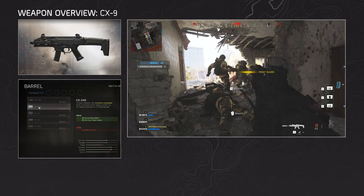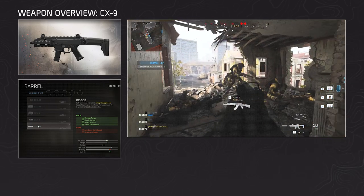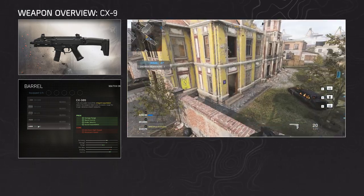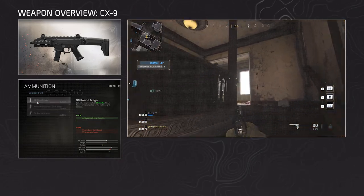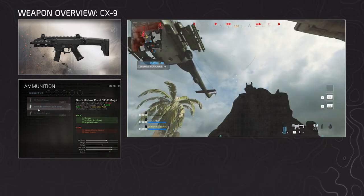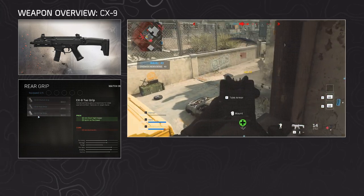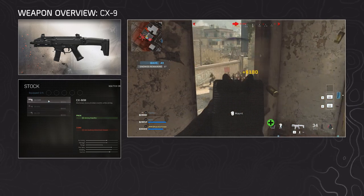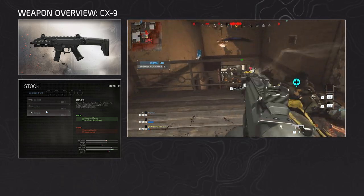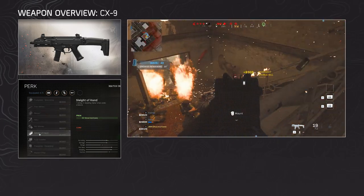The CX-9 has a large selection of barrels: the CX-38E, the CX-23S which has a built-in monolithic suppressor, the CX-23 which has an angled grip built in, and the CX-38 and CX-38S barrels. The 38 variants are all long range and the 23 barrels are more for close range and speed. The under barrels are fairly average — commando foregrip, merc foregrip, etc. For ammunition it has 30 round mags, 9mm hollow point 12 round mags with a 3-round burst, and 50 round mags. The rear grips are the CX-9 clutch, ace, and tag grips — differently named variants of the usual rear grips. For the stock it has the CX-MM, CX-FA, and CX-FR for recoil control, stability, and speed. The lasers are the 1mw, 5mw, and tag laser. Trigger action is unknown, and the best perk option is sleight of hand.